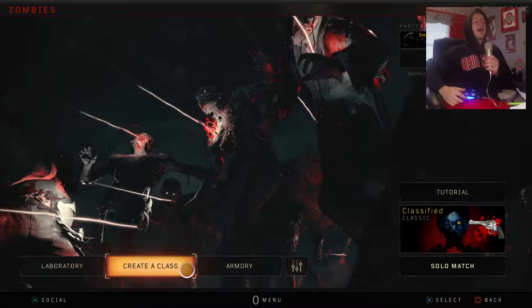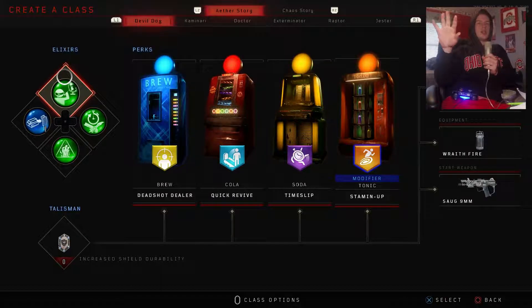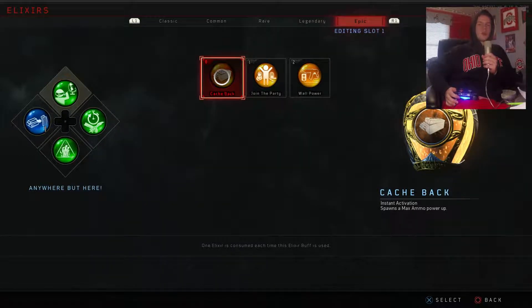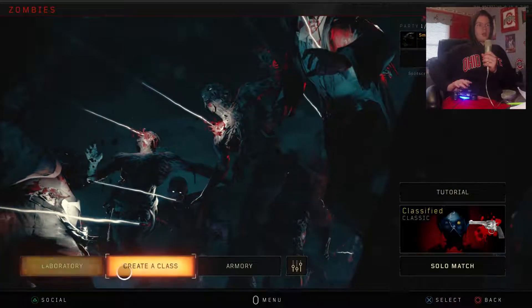First of all, we are in Create a Class — we're going to start there. Elixirs: you can pick these before the game; everything here is customizable before the game starts. These Elixirs correspond to the D-pad, so you press the buttons on the D-pad to activate them during the game. The Classics you do not spend any money for — you just have to rank up to unlock all of them. They'll all be green with unlimited activations, on a recharge after you use them. Common, Rare, Legendary, and Epic elixirs you have to either buy or get from the Laboratory through Endgame Currency.